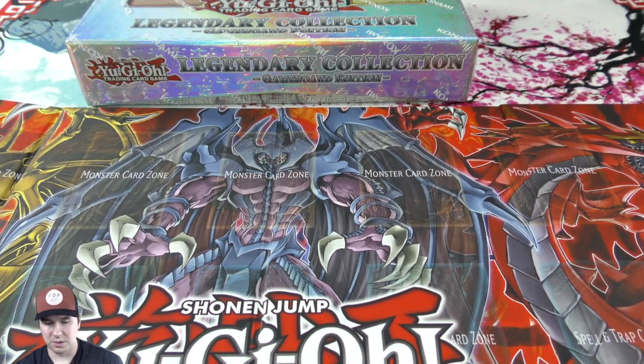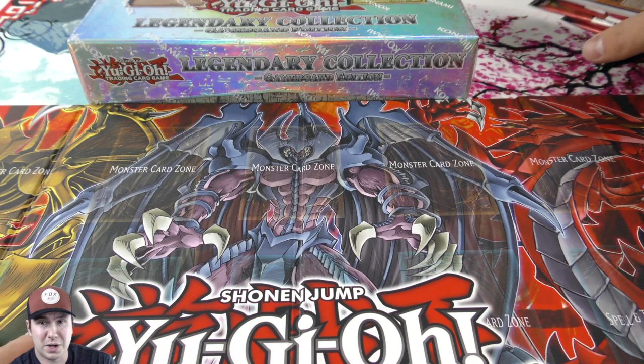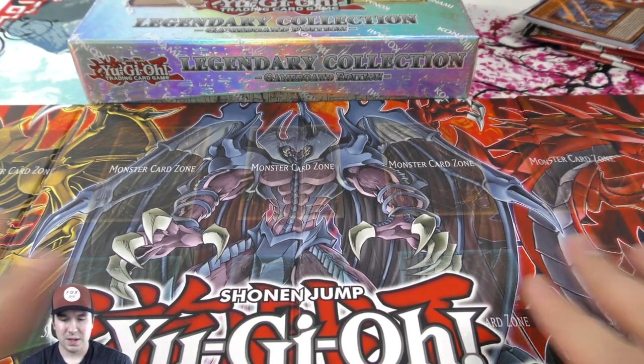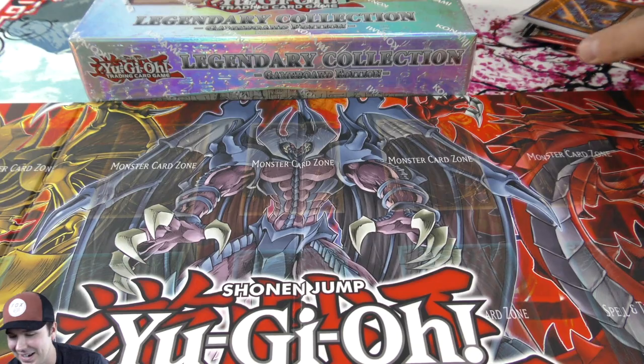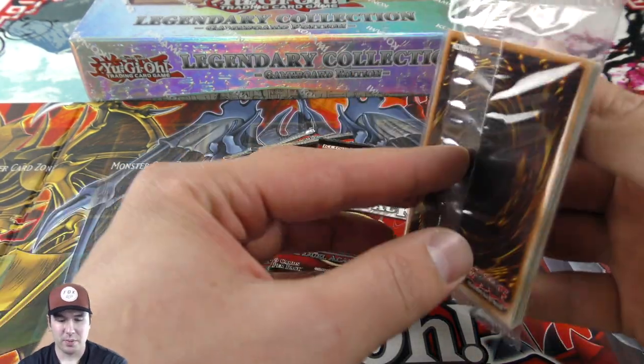I figured out the technique with this mat. In some of my previous openings, these mats would always bow a little bit, but if you bend them the opposite direction it lays flat — they're actually pretty sweet. I'm going to use it right now. All right, so we have our promo pack here.